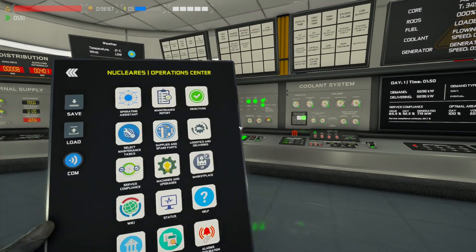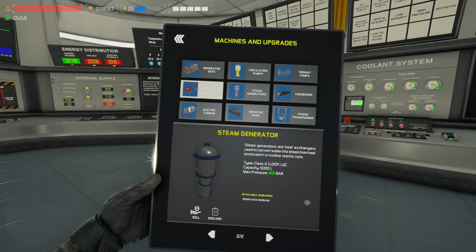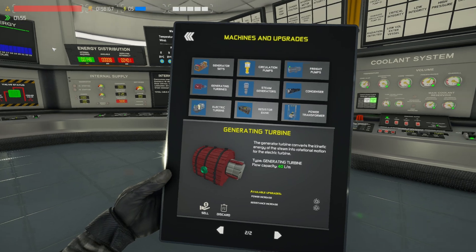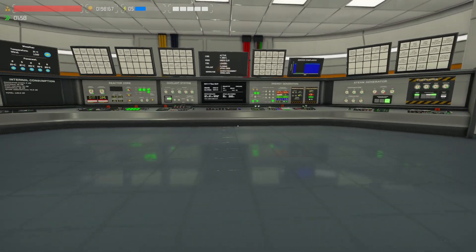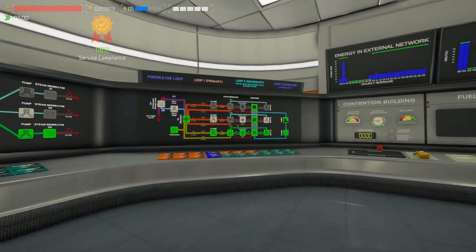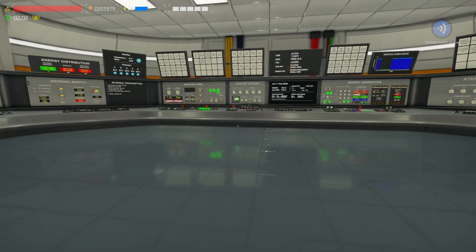So here we are — it's nearly two o'clock and everything is nearly installed. We've got all our circulation pumps already in because they take two hours less than the steam generators and the generator turbine, which should be installed right about now at two o'clock. Not sure why it's not showing they're properly installed at the moment — that should be fixed shortly. Once it clicks over to that two o'clock time they should all be installed and ready to go. Finally — absolutely fantastic. Just because I exited and then reloaded the save again.